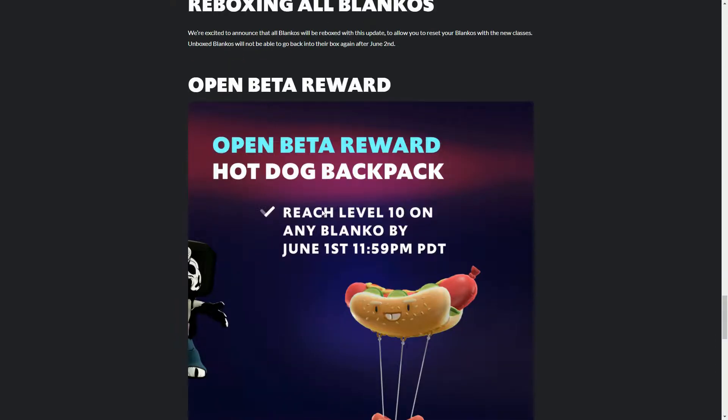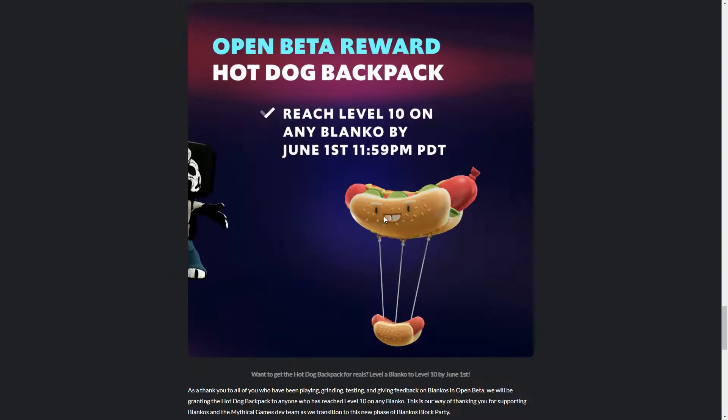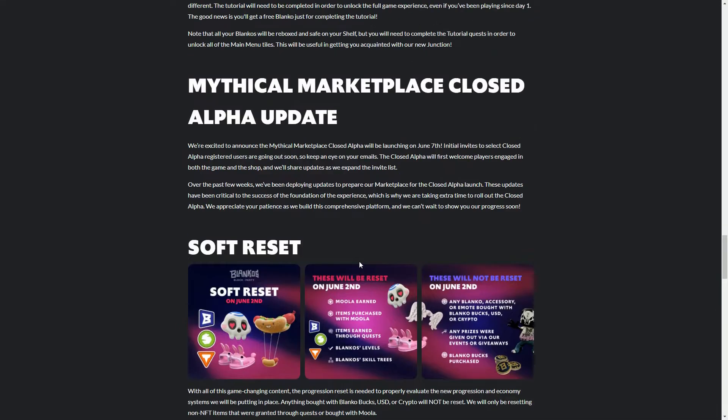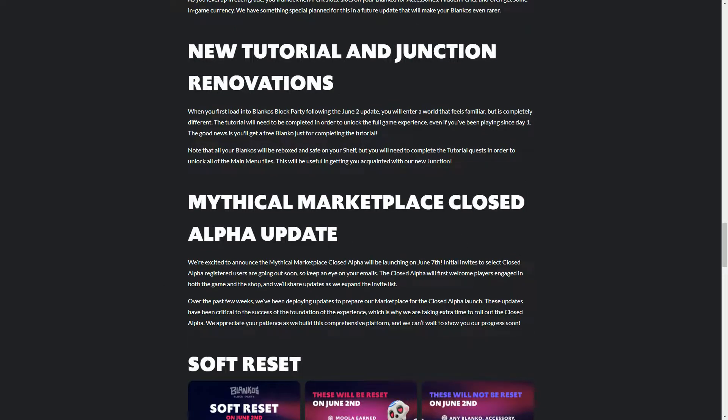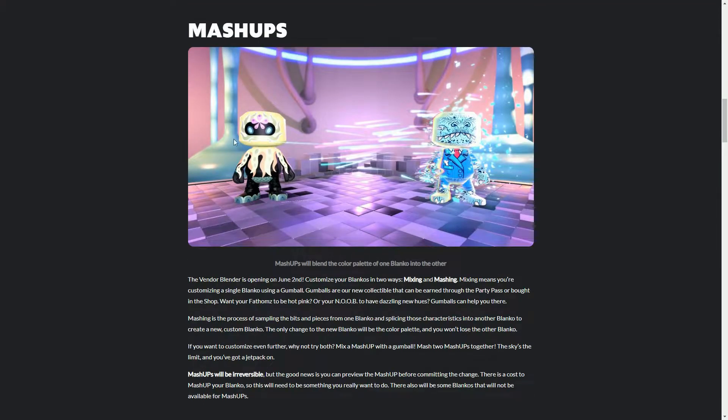If you've played any Blanco to level 10 by the 1st of June, you'll get one of these hot dog backpacks — encouraging people to keep playing now. So it's a pretty big update. The two most interesting things are the marketplace going live on the 7th of June, and the mixing and mashing system, which irreversibly changes your Blancos. Looking forward to that — please subscribe to the channel, I'll certainly be doing videos around that. Thanks for watching and see you again soon.